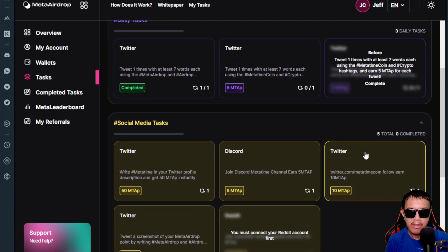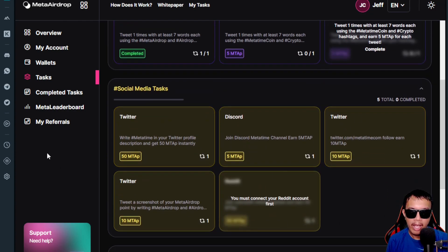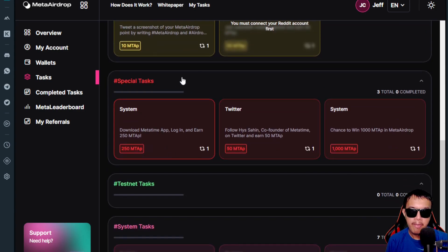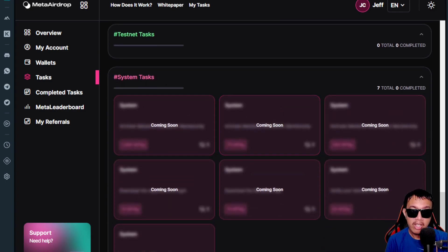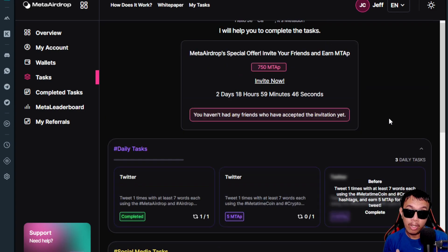I'm giving you an idea about the daily tasks. We also have social media tasks — not only on Twitter, but also on Discord and Reddit. There are some special tasks as well. I've been waiting for the testnet task, but as of now there's none yet — we just have to wait. There are system tasks coming soon as well.